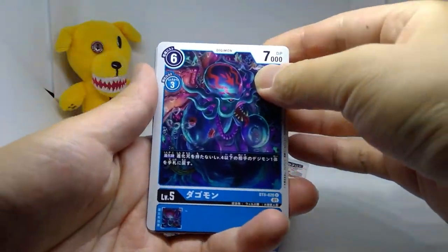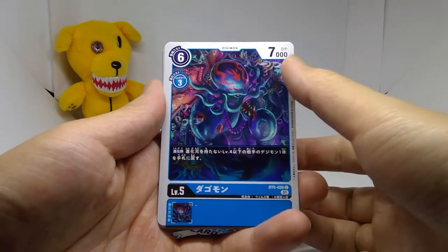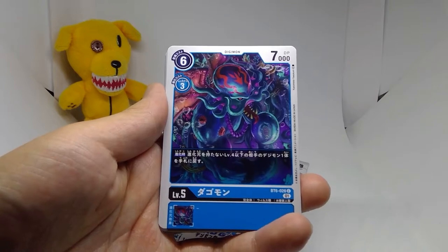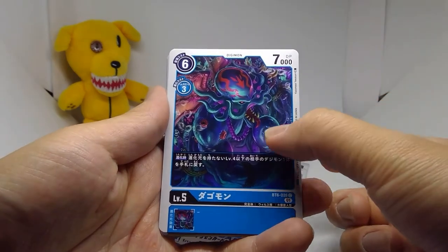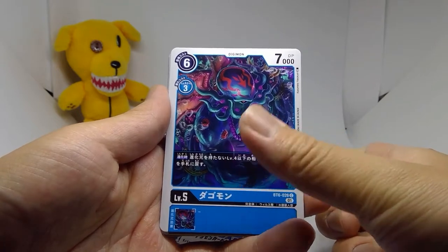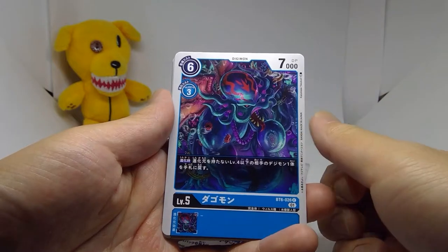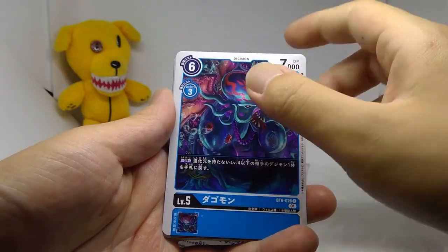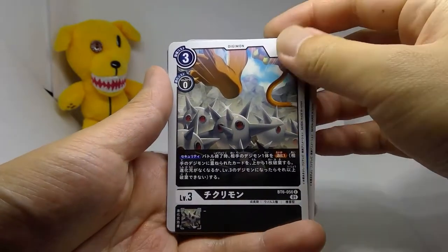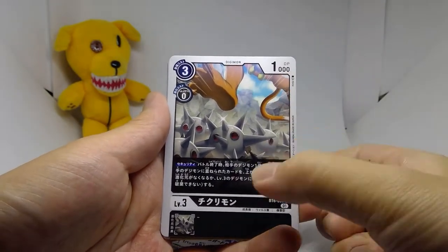Today we got Dagomon, a 6-3-7 with the effect upon evolution: bounce one opponent Digimon level four or lower with no evolution origins under it back to their hand. A bit hard to use, but if you can pull it off, not terrible — though there are definitely better options. Chikurimon is a great security level 3 Digimon, a 3-0-1 with a security effect: when checked as security, devolve one opponent Digimon.